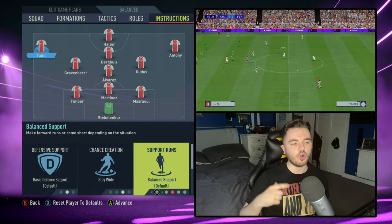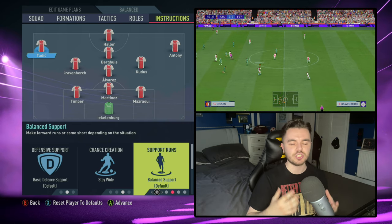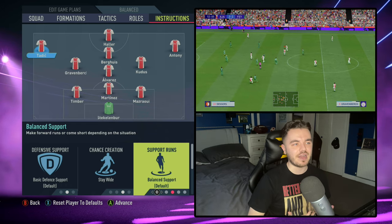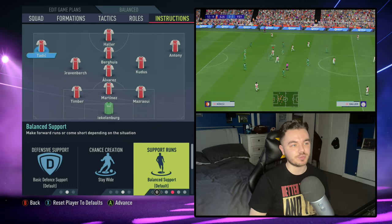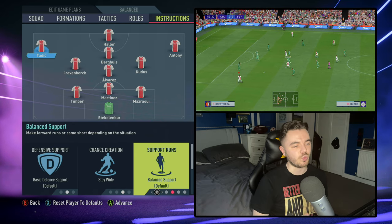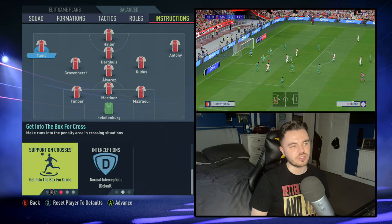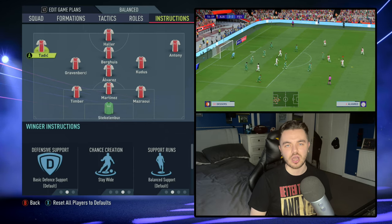Support runs are on balance — you're not always looking for them to get in behind, sometimes you want them to drop a bit closer. Varied and balanced, they can attack the opposition in multiple ways. Support on crosses for both of them is getting to the box for the cross, and interceptions are on normal.